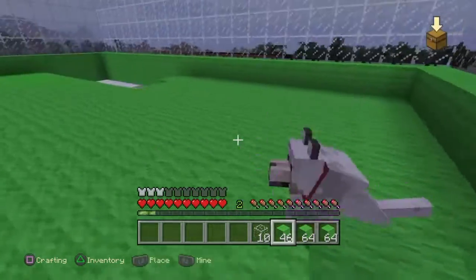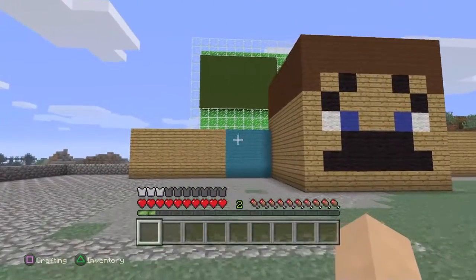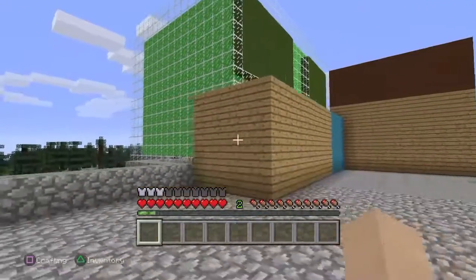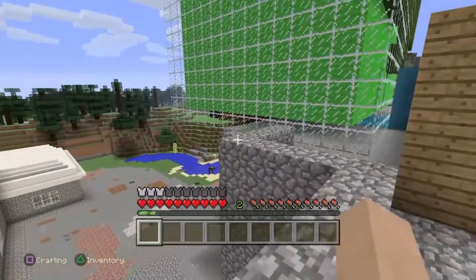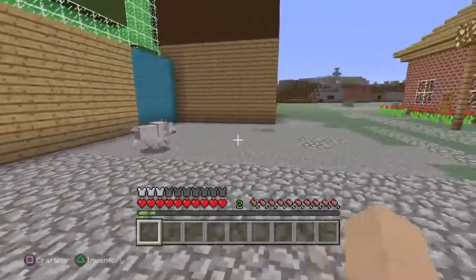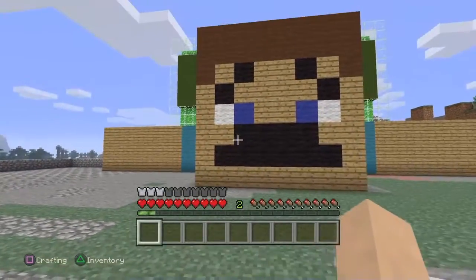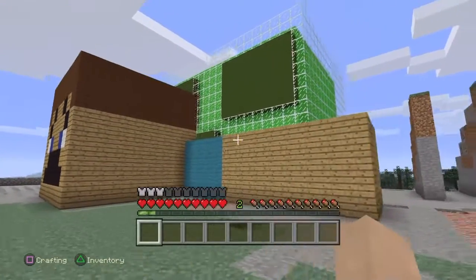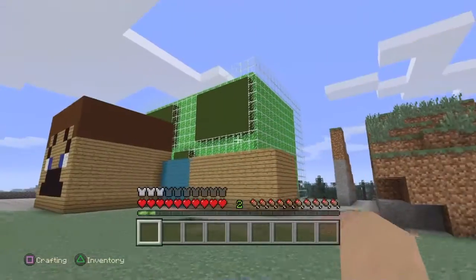We're just going to get this all done quickly and then we can show everyone what it's like. So this is the finished article of Steve being squashed by a slime. It looks pretty cool — these little legs sticking out at the other side. Do you like it, Ruby Mae? I think it looks cool. I hope you enjoyed this video, guys. If you have, don't forget to leave a like and subscribe and I'll see you all again very soon. It's bye from Ruby Mae and it's bye from me. Bye!